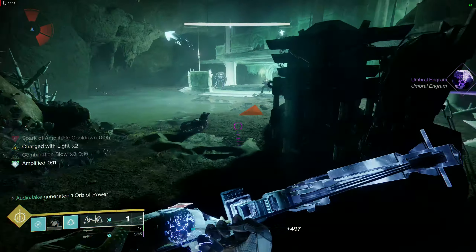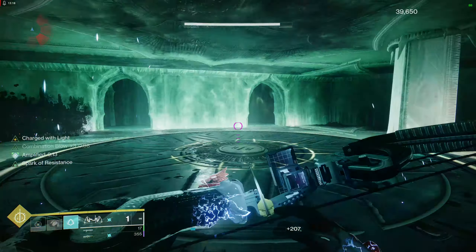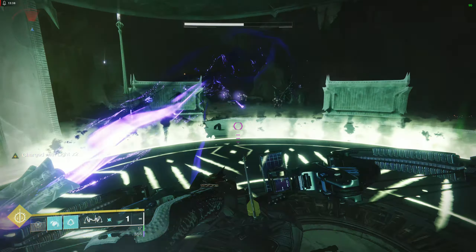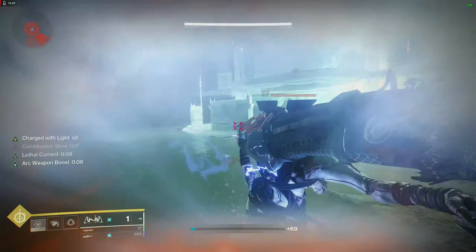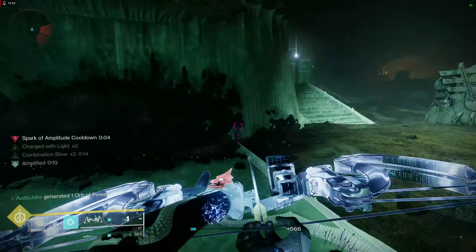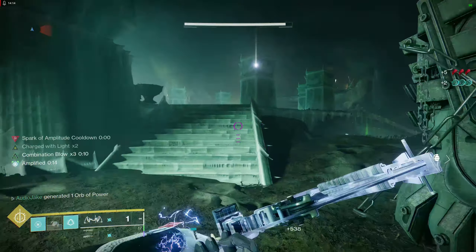As you can see we're consistently Amplified, so grenades come back sooner. Health is going down — watch what happens when we melee: health comes right back due to Liar's Handshake. That can allow you to basically tank harder enemies in certain situations because whenever you're meleeing with Liar's Handshake it gives you health back.